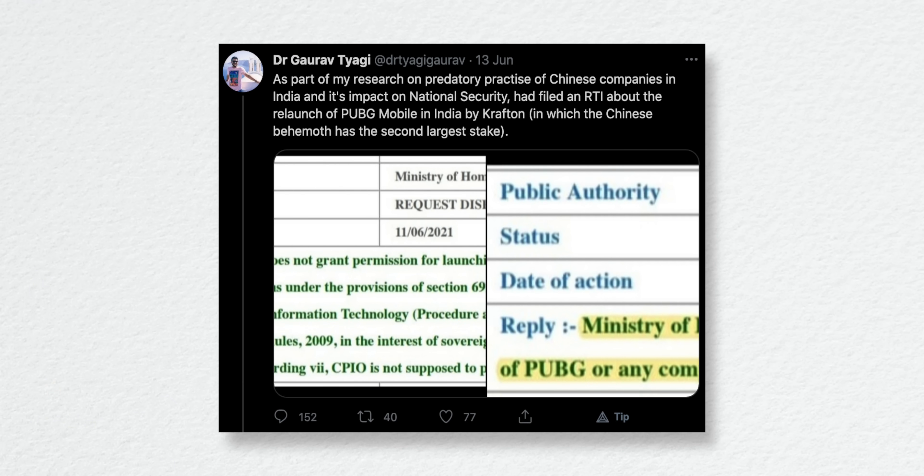The final thing about BGMI is the Indian government. BGMI claimed that the Indian government authorized them to launch in India. However, a person on Twitter, Dr. Gaurav Tyagi, filed an RTI asking whether the Indian government authorized PUBG or BGMI for India launch. The Indian Home Ministry said they don't grant permission for launching an app — they can only block it. As per Section 69A of the IT Act, if government officials feel that the app is harming India's security or defense, they can block it. So in simple words, the Indian government cannot ban an app before its release, but after release the government can ban it if required.